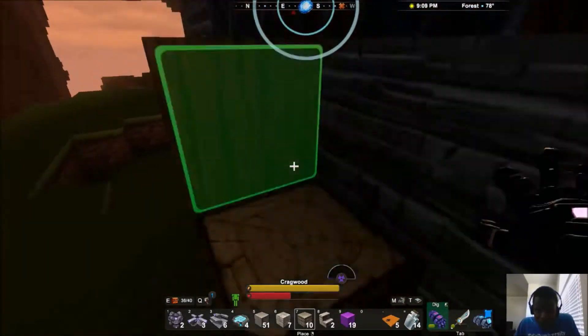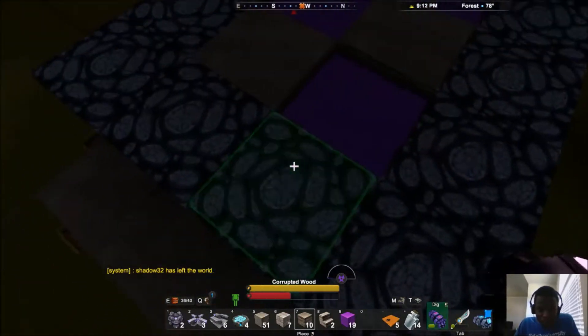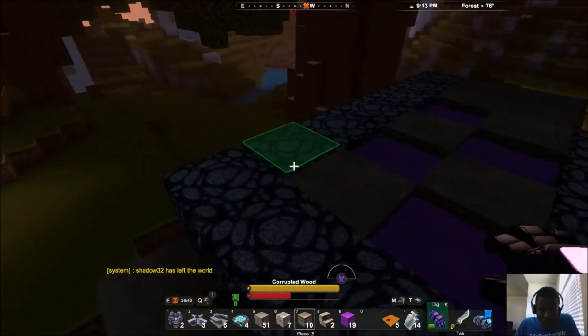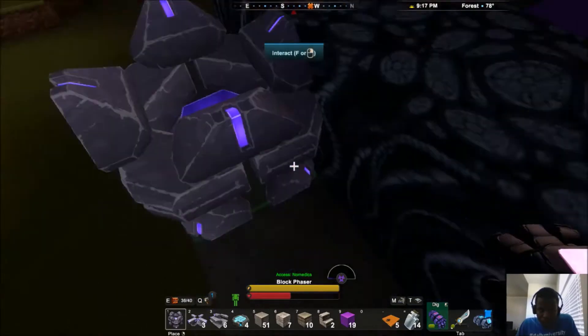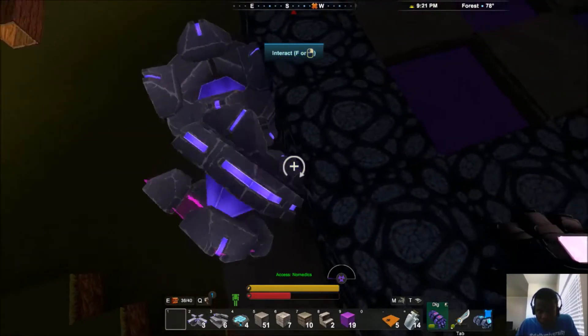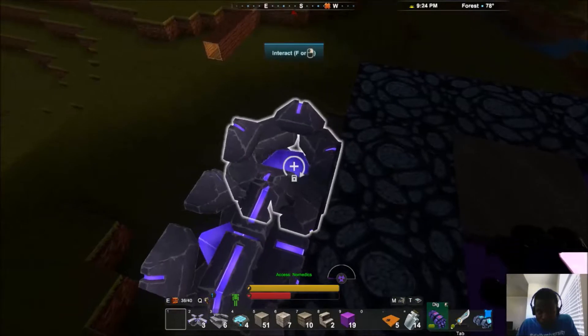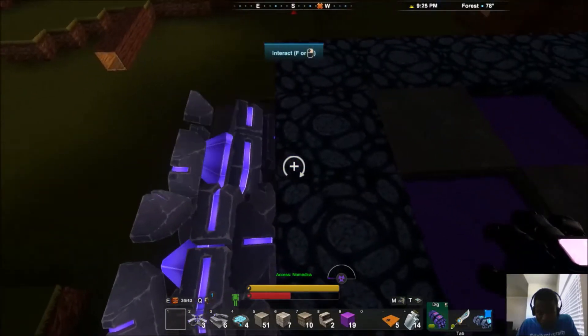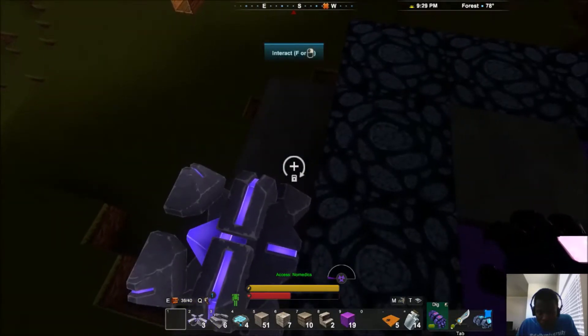We're all set. You could make this a lot less obvious, but for the sake of time we'll keep it visible. As you saw in my house, you can't really see anything in there — it's just a big trap. We're going to have our block phasers rotated so that they're facing the liquid.